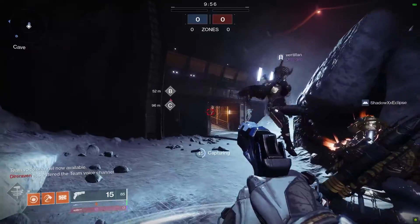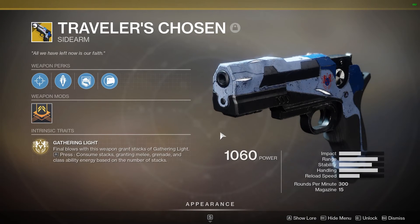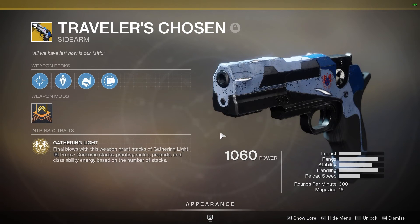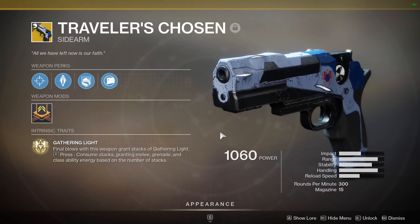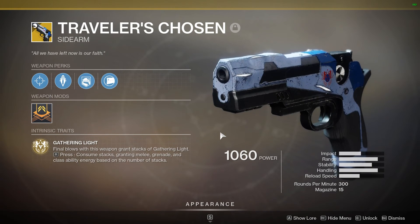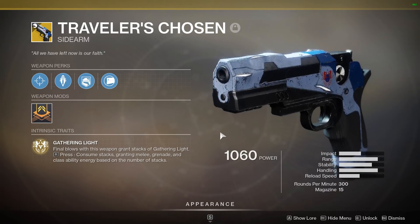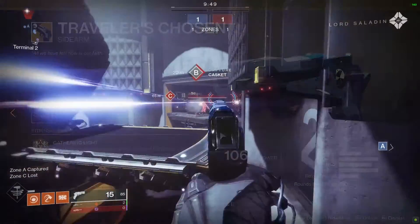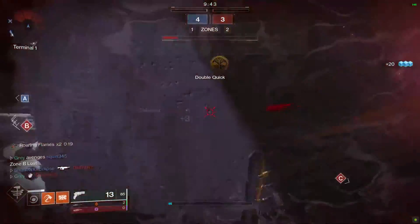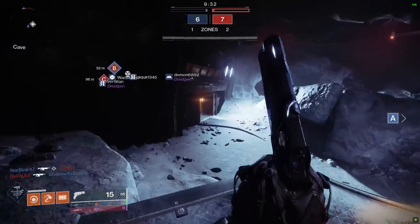If you saw my last video, I'm doing a series of videos doing builds with the new Traveler's Chosen Exotic Sidearm. This thing is insanely powerful. I recently did a build video for Warlocks — this one is my Titan build video, and I have another one planned for Hunters. But a quick rundown: the Traveler's Chosen has the Gathering Light perk where each kill gives you stacks of Gathering Light, and you can cash in those stacks to get insane ability regen. If you get one kill and cash in, you're going to get almost half of your abilities back instantly.